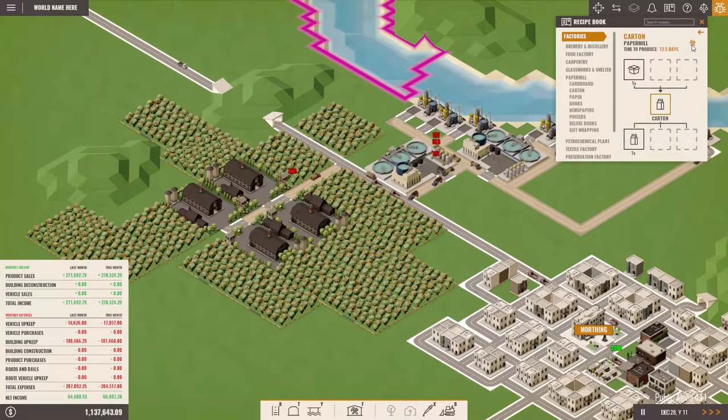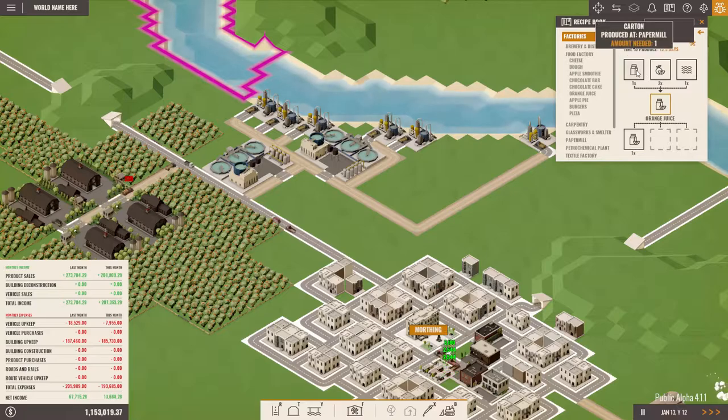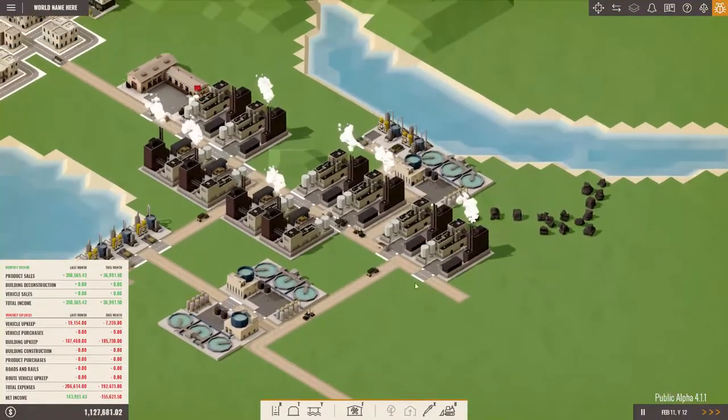What does this button do? Oh, it'll set up a paper mill to be built — good to know. So looking forward in the recipe chain: orange juice requires carton, so I think we are at the end there. And orange marmalade also needs carton — carton, sugar, and oranges. That is nice, so let's keep that in mind and see if we can find where orange marmalade is required.